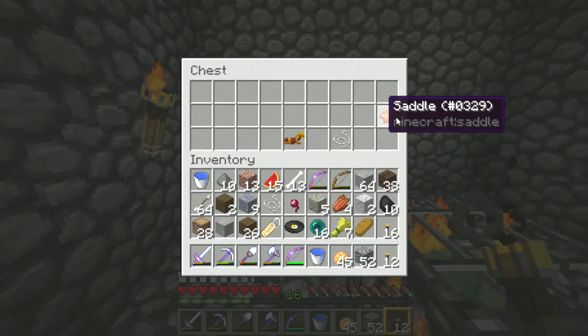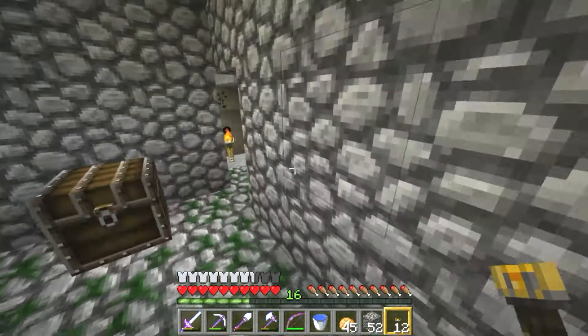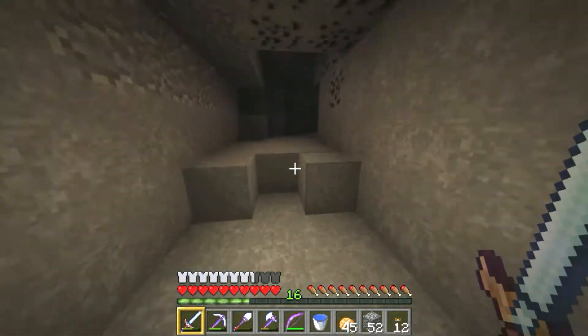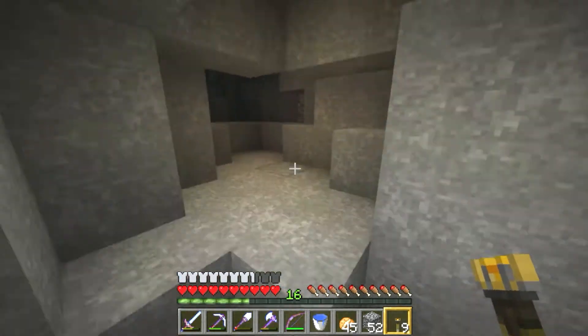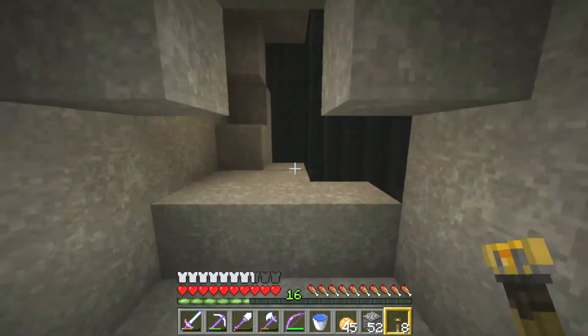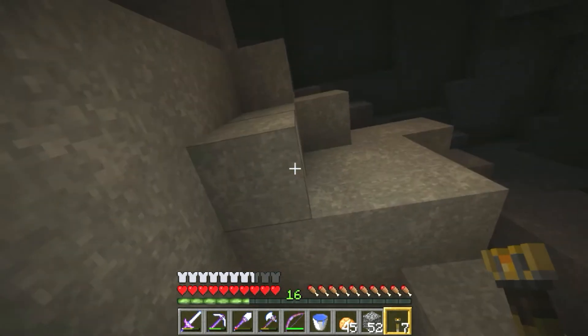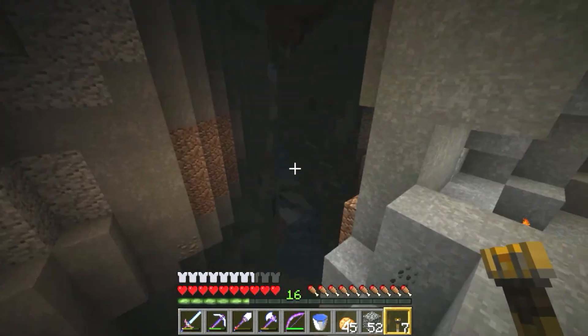A gold horse armor and a saddle — I want the saddle. I think I'm gonna keep the horse armor too. But if I manage to squeeze in a few hours a week of coding practice, I am going to play around with it quite a bit more.